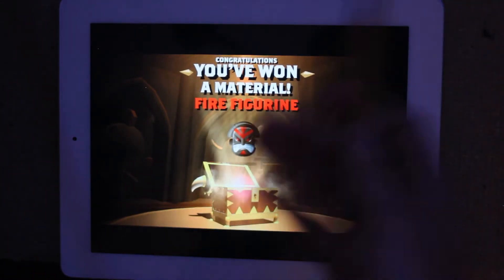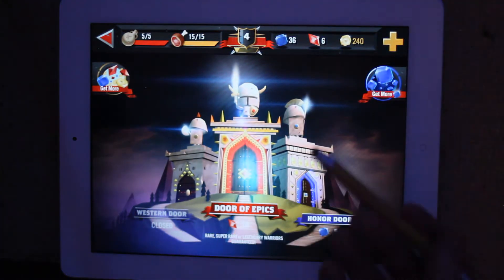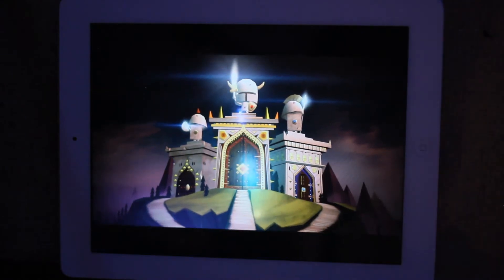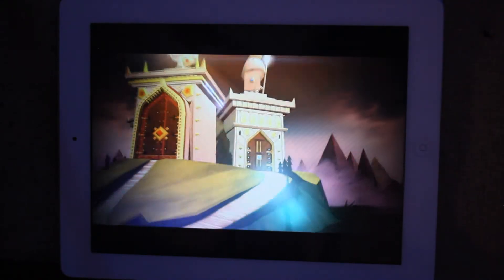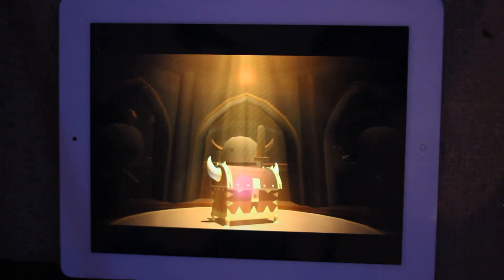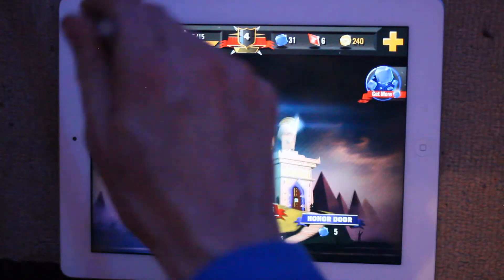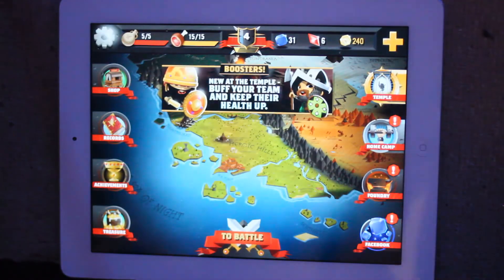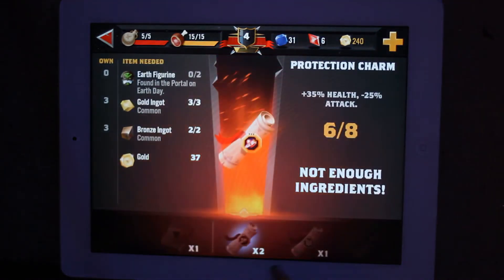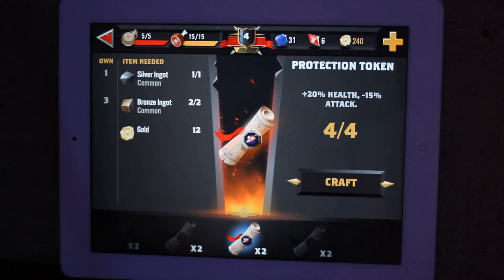I've got a fire figurine — it's a material. Materials are used to create talismans, which is not particularly useful. Let's see what else we get. Sometimes you get cards — you can win cards for this — but basically you're getting items, fairly low level things. I've got a silver ingot. With those things I've won, I can craft some stuff. Most of these things I'm going to offer as ingredients.